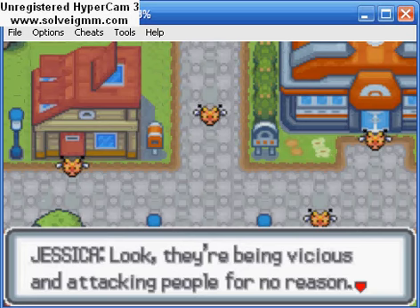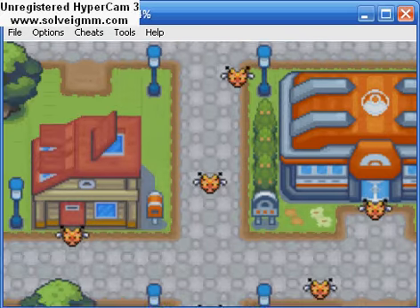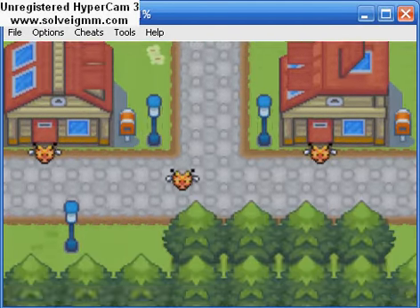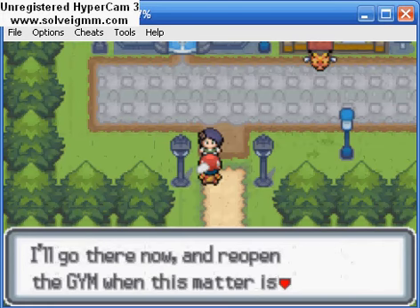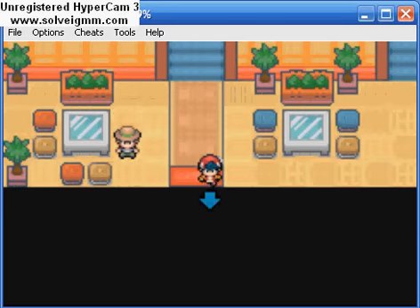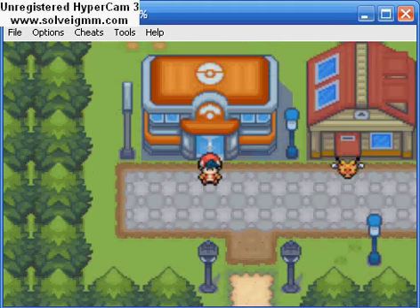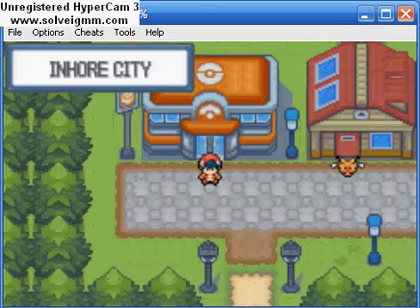Okay, this is getting annoying. They're being vicious and attacking people for no reason. The villagers are hiding in their houses. Villagers? Didn't know they lived in villages, judging that the name is Inhor City. I think that the hive these Combi are from is in Inhor Woods. I'll go there right now and reopen the gym when this matter is resolved. I'm going to go heal up. I forgot to pause the recording. So, pause recording — and back.